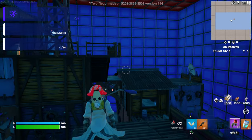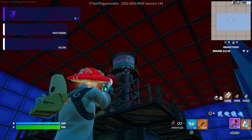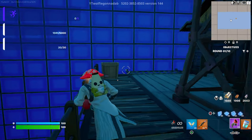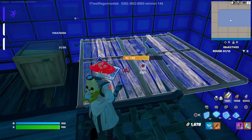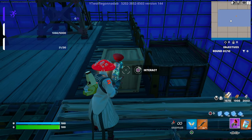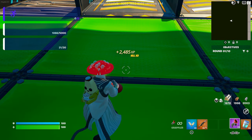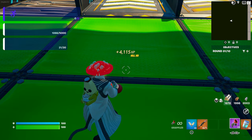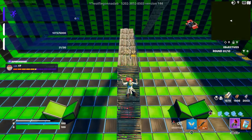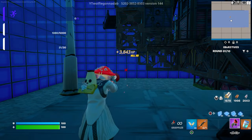Use the grappler to go up. You don't need to go all the way to the top — just get to around this area. You'll see a box here, so build a floor so you don't fall. There's the button right there — interact with it and that should give you some XP. Then head back to the same spot again.